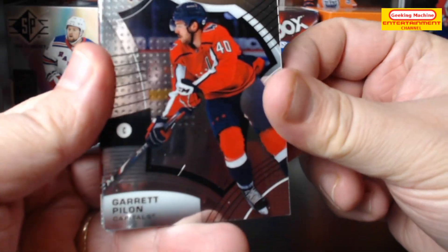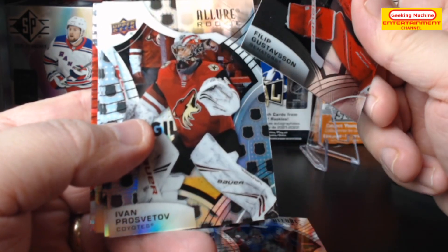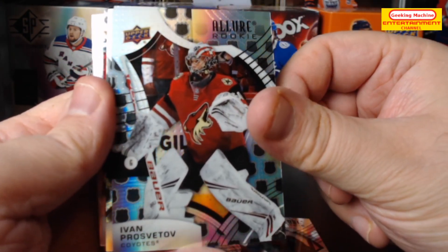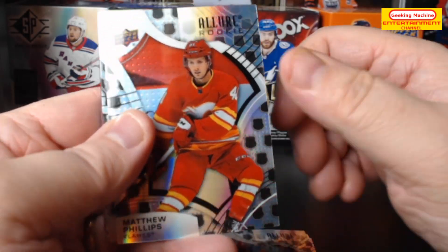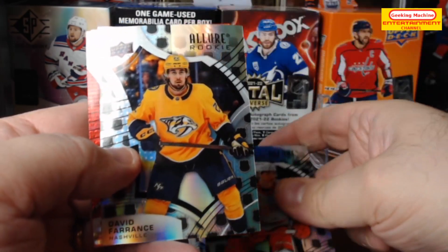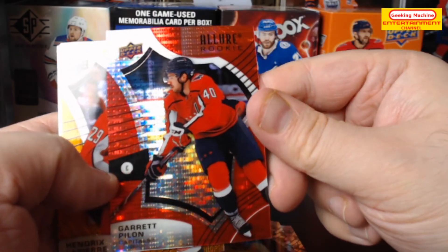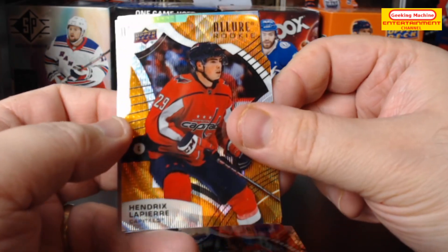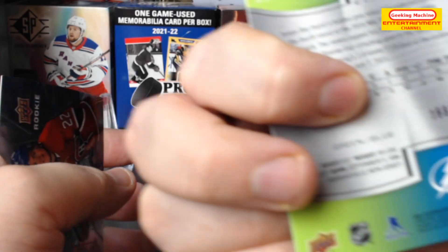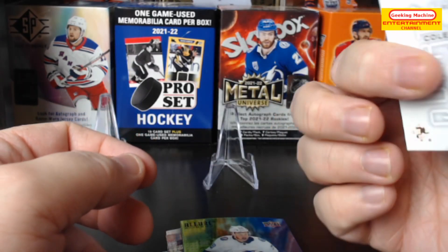In terms of regular rookie cards we have Garrett Pilon, Alex Turcotte, and Philip Gustafson. In terms of the shield cards — I think they're called NHL Shield 2005, so retro rookies — we have Ivan Provestov, Matthew Phillips, Juuso Pekka Lukanen, Moritz Seider — definitely one of the better hits — and David Perron. Then a Garrett Pilon red rainbow rookie, a Hendrix LaPierre orange slice, a Ross Colton rainbow numbered 168 out of 299, and finally a Cole Caulfield Quartz Allure rookie — a nice PC hit.